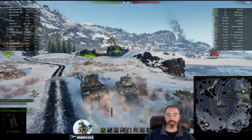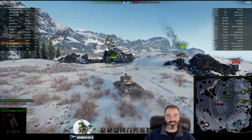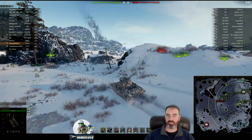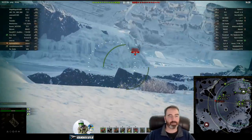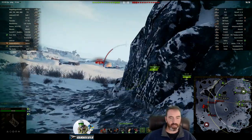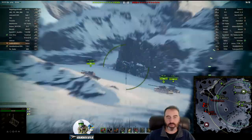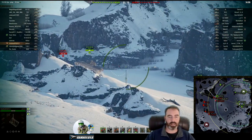Deadhead 65 is driving his Jackson, the tier 6 American turreted TD — basically a heavy or medium type vehicle. It hits pretty hard with 240 alpha, has okay armor but not amazing. He's on this crazy map with all these blown-up ships — like a combination of World of Warships and World of Tanks, but the warships are done fighting, they've all died.